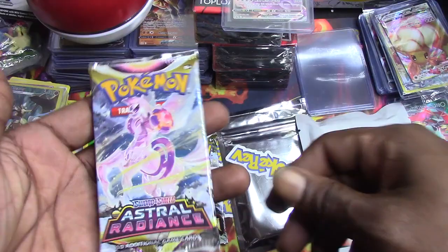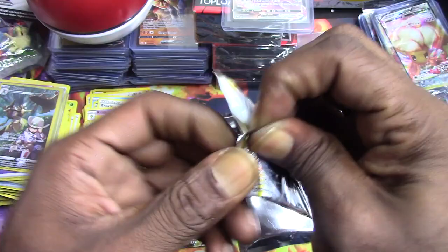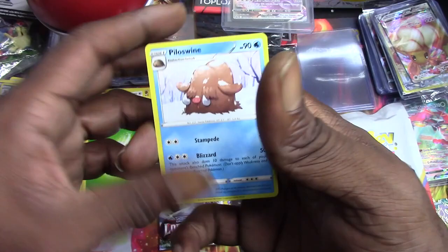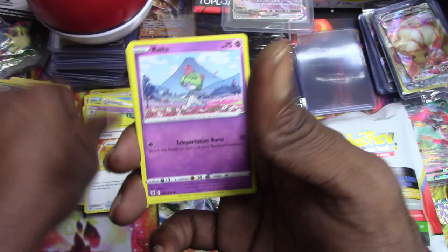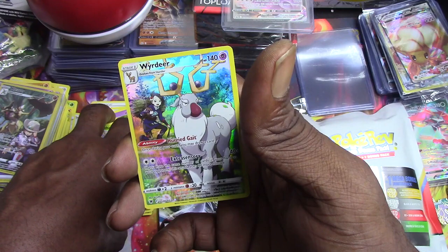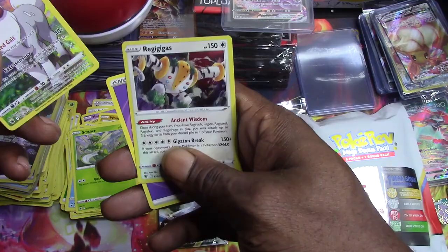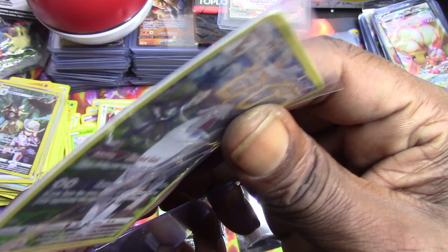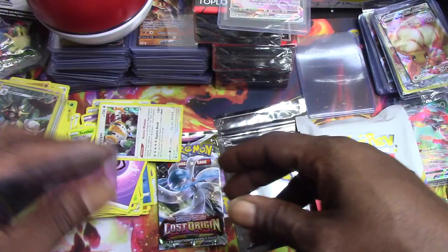It's been hard. Astral radiance, let's keep this going. Oh I think that's a good one - Pillows Wise, Cranidos, Sweetness, Honey Route, Sneasel, Mischievous Bag, Roach, Skorupi - oh, Wyrdeer, trainer gallery! Wyrdeer in the trainer gallery! Like that trainer gallery.